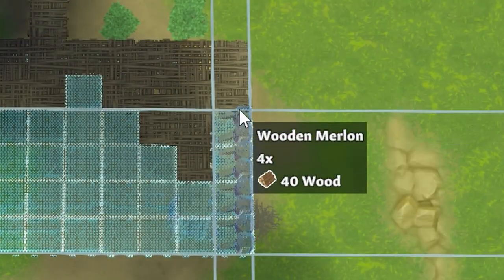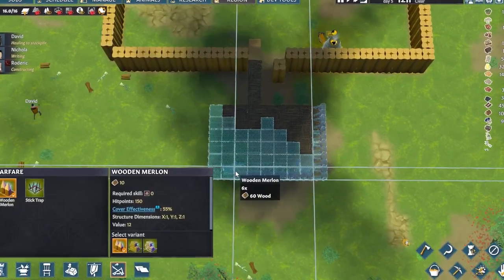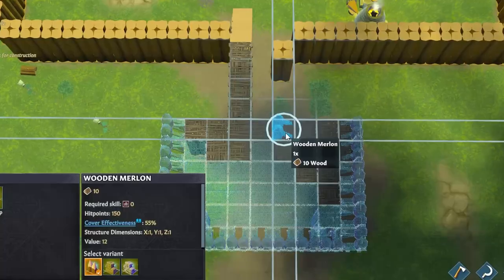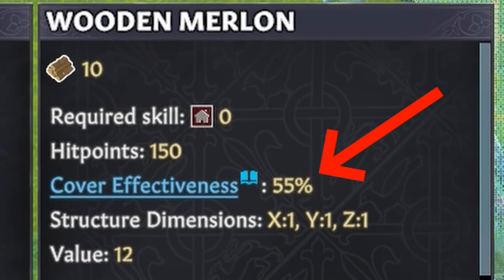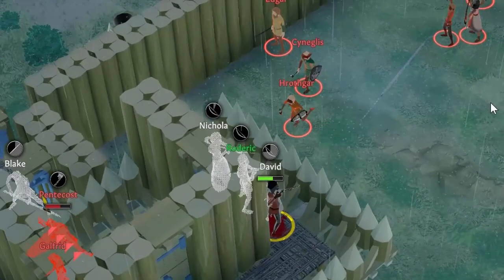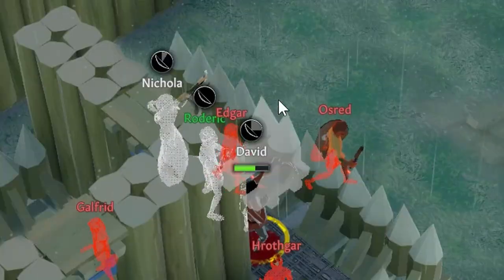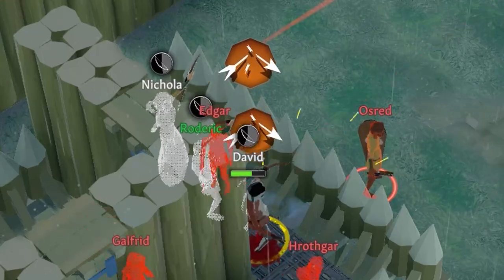Once you're on that high ground, make sure you put a row of merlons in between your archers and any approaches to give your villagers cover. Cover reduces how frequently incoming shots hit, and merlons provide the highest amount by blocking over half of all hits. A shot blocked by cover will give you that orange shield symbol, and when an enemy crit is doing more than a third of your villager's health, you're going to be glad to see it popping up over and over.